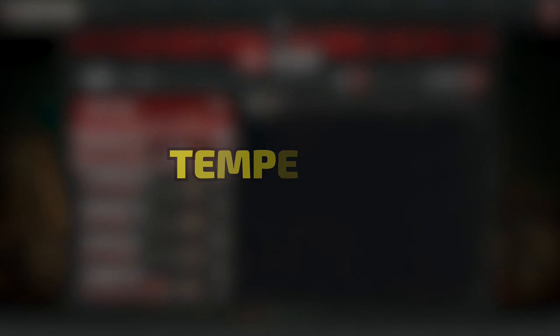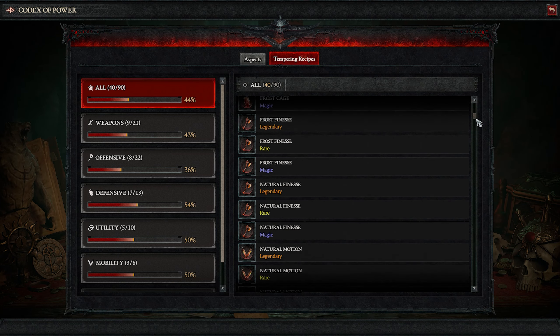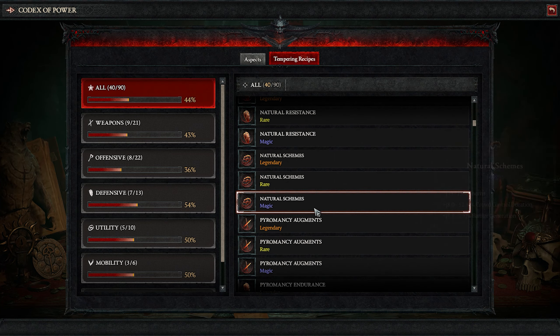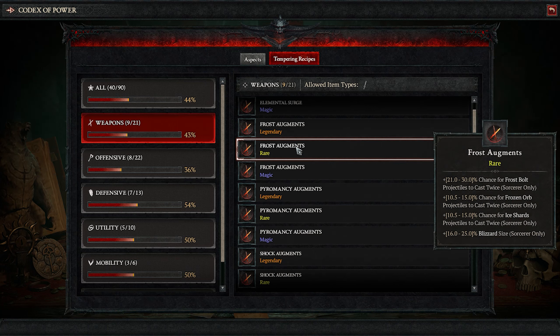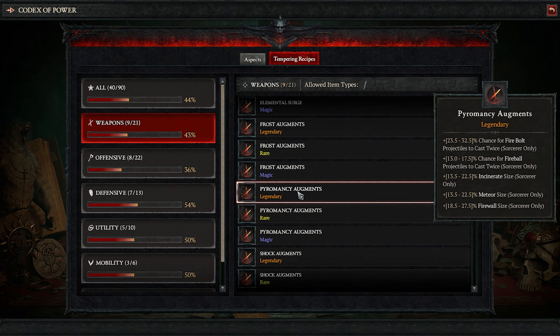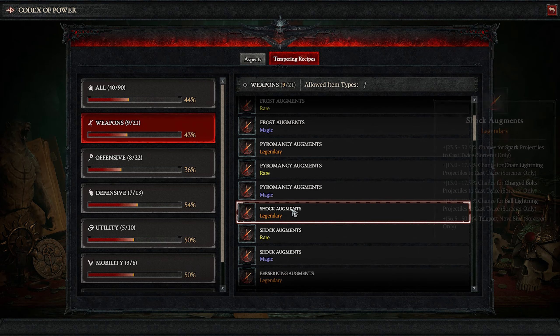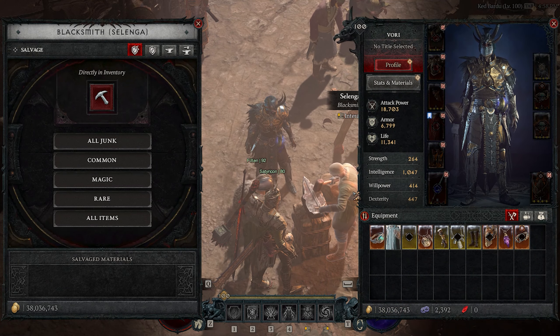Once you have 925 gear, the next big massive jump in power is to get your gear tempered. Tempering is a new system in Season 4 that lets you add new affixes of your choice to your gear. As you play, little scrolls will drop — click on them and you'll learn new tempering recipes. Head to the blacksmith, click on the tempering icon and start tempering your gear. The best thing about Ancestral World Tier 4 gear is you can have two tempers on each item. Tempering is huge — it gives you direct power-ups to your build that are very significant.